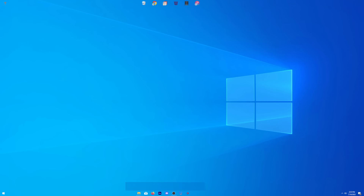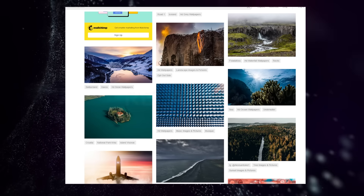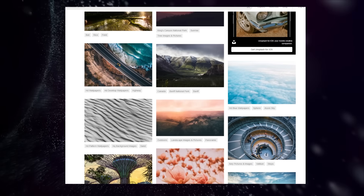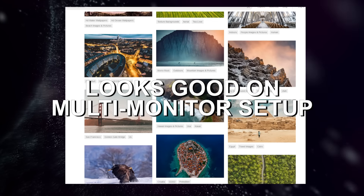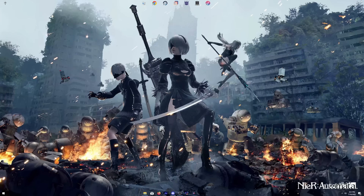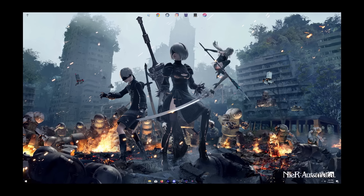And last but not least, I have to choose a background image. My background image needs to have the following: number one, it needs to be relaxing, so maybe something to do with nature; number two, the dominant colors need to be white, gray, and blue so that it matches my setup; number three, it has to be fairly simple with not too much going on; and number four, it has to look good on a multi-monitor setup like mine. After searching for 30 minutes, this is what I chose. Okay, honestly, this is the opposite of everything I just said, but I felt like I was spending way too much time finding a wallpaper, so I just gave up and threw this up there as a placeholder for now.